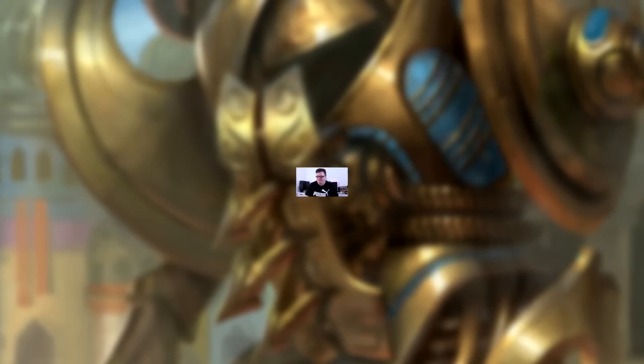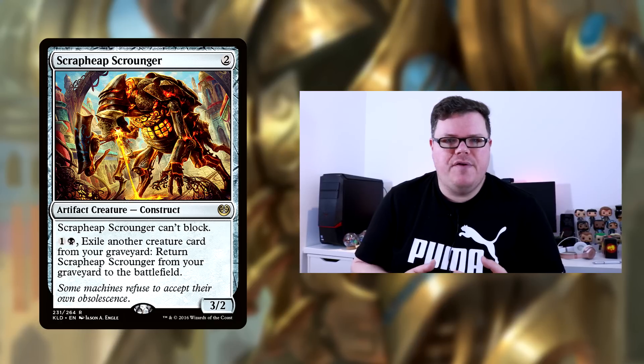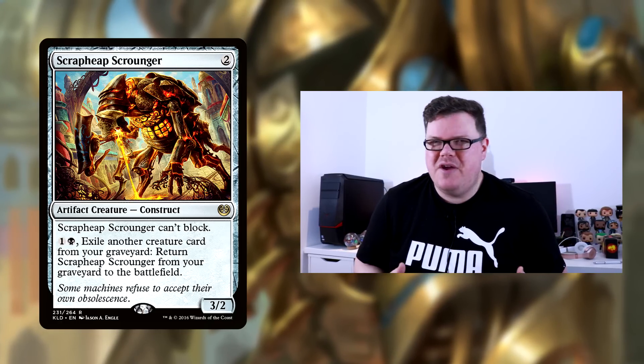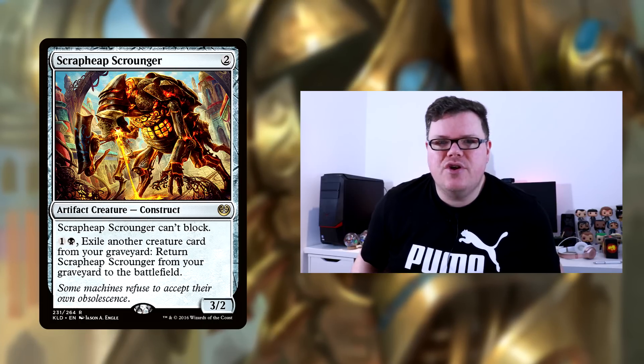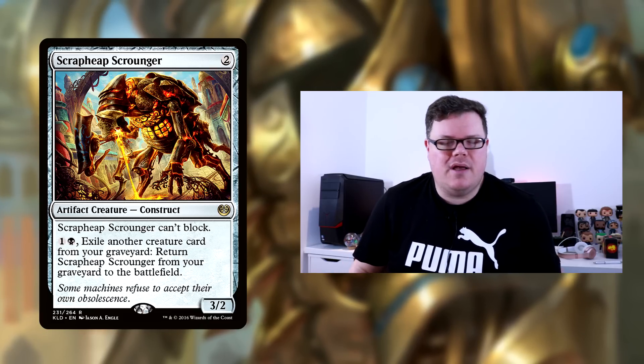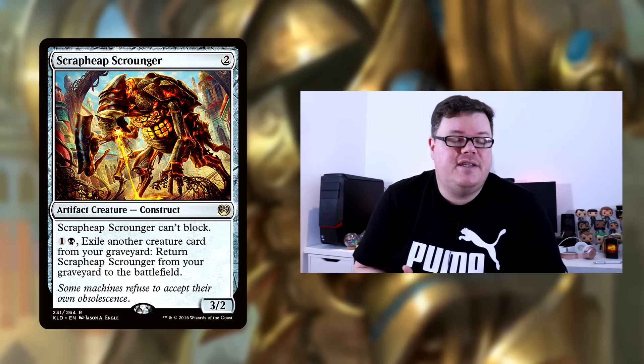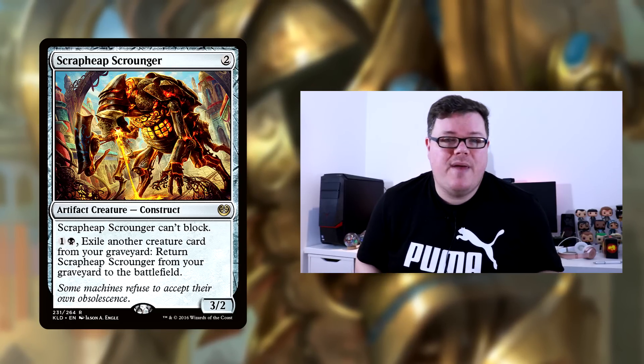I want to make this deck a lot more consistent and based around the counters theme, and I feel like it needs a little bit more energy and ramp because I want to up Walking Ballista, which goes so well with Winding Constrictor. The first card I'm changing is Scrapeat Scrounger — it's a two-of. I feel this card is a lot better in the vehicle rush deck. It's very aggro but it doesn't block, doesn't gain energy, doesn't get counters, and just doesn't fit the deck personally, although it is a great card.